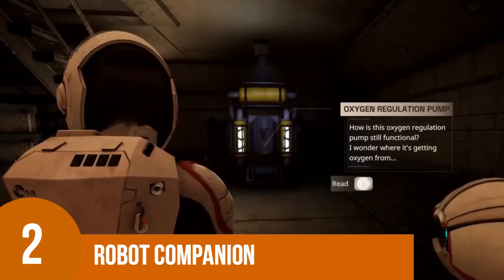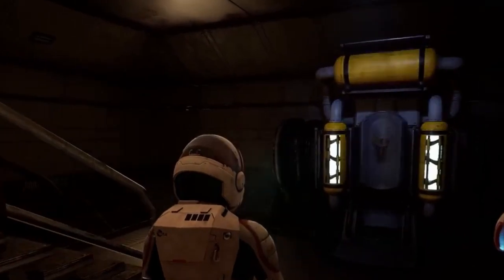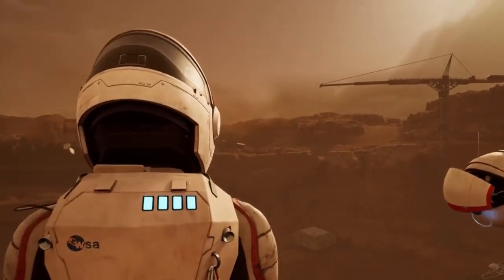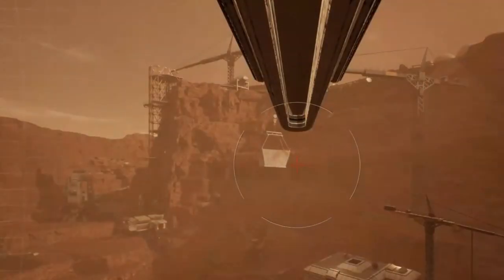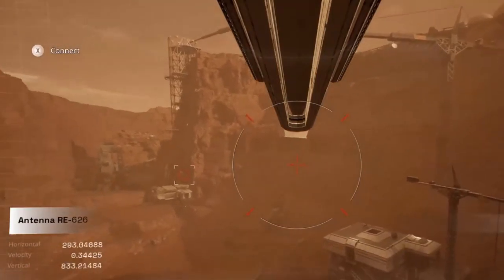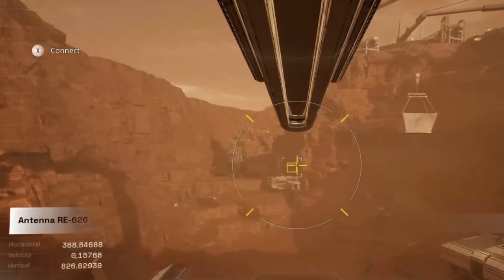Number 2: The Robot Companion. Deliver Us Mars appears to be a follow-up to Kyoken Interactive's 2020 puzzle action game of the same name. In the original game, players were tasked with uncovering a mystery on the moon in order to resolve an energy crisis on Earth. The game featured a robot companion that could be controlled in first-person view to help players delve deeper into the mystery.